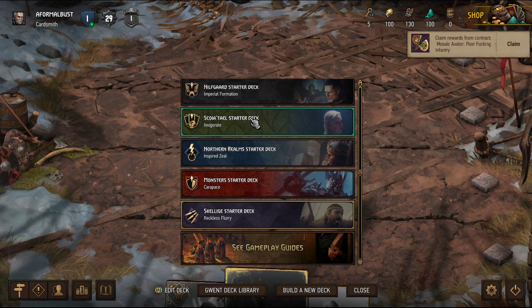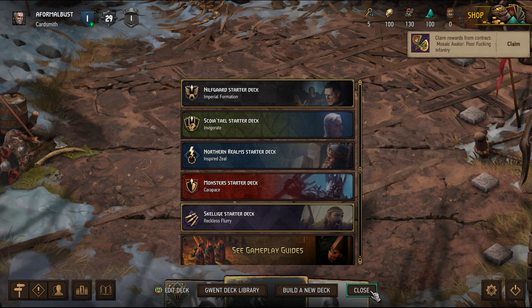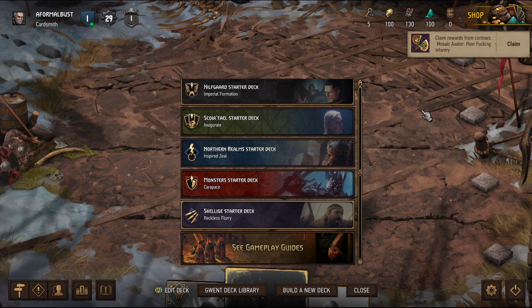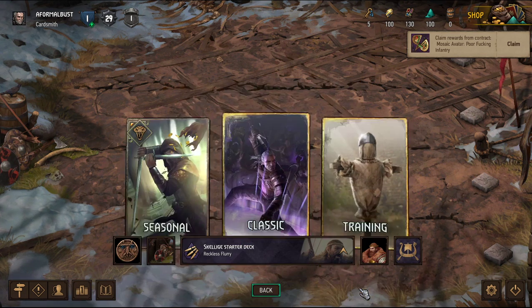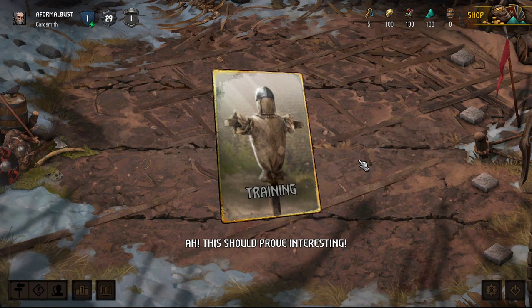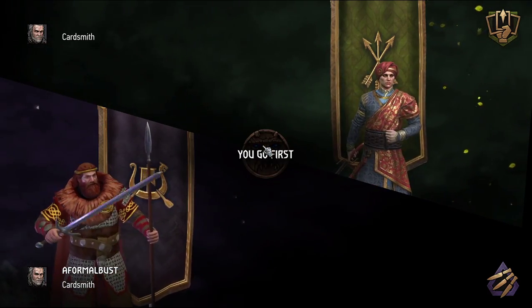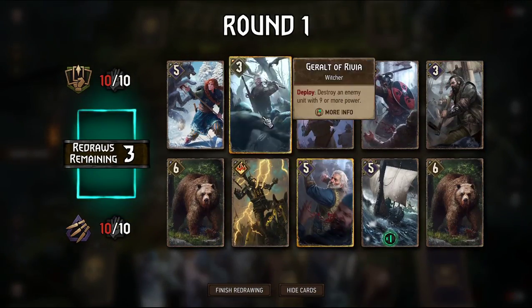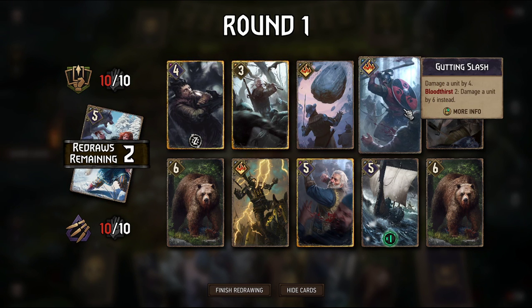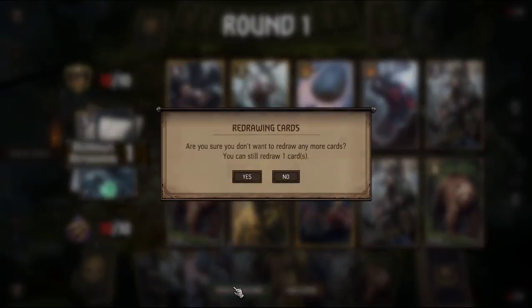Let's try somebody else — let's try Nilfgaard cards and see if I like them anymore. Can I not pick... okay, Northern Realms — why not? Training — oh I guess I didn't select training yet. I mean I like it, it's interesting. Mic bump y'all. I don't like this card — I don't like when they have to damage themselves to damage other people. Okay, finish redrawing — yeah I'm fine with that.